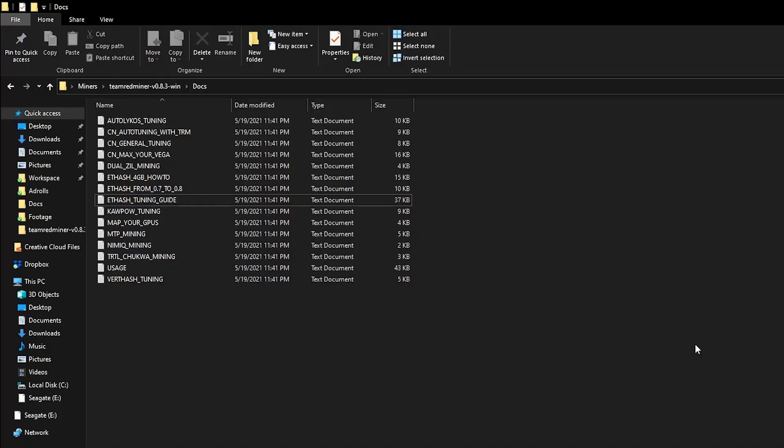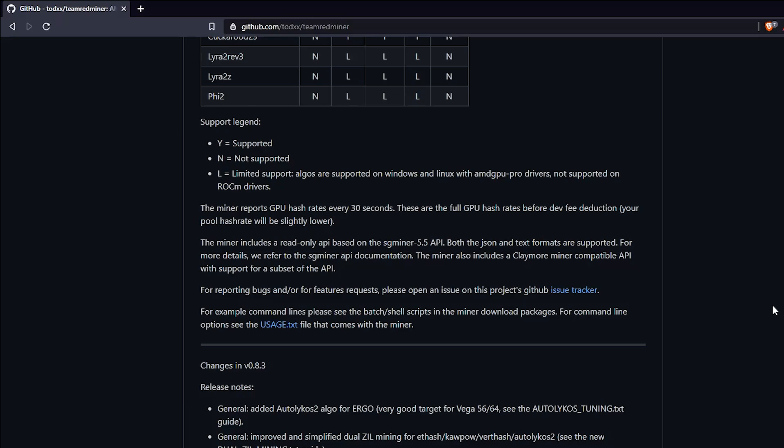That covers the commands and all the documentation text files — that is basically it for Team Redminer. If you have any questions, please let me know in the comments below. There is also some advanced stuff you can use with Team Redminer that involves the API — with these APIs you can get information on your GPUs and use them with different applications. I'm not going to be covering that today but I will be doing a video on it in the future showing an example use case.